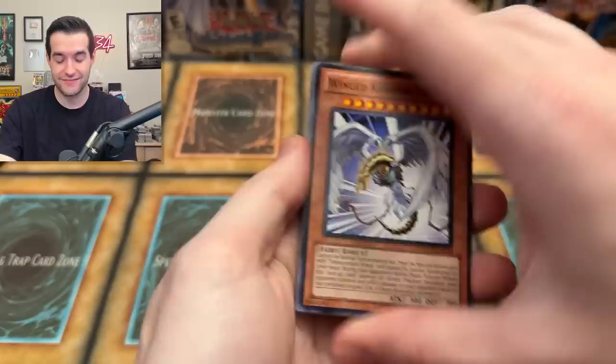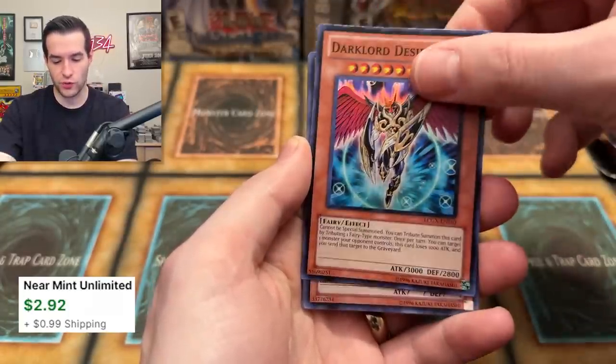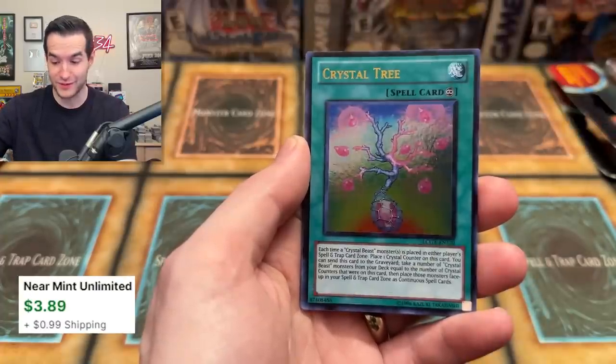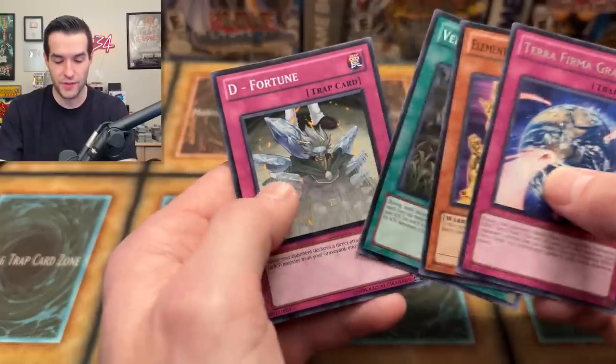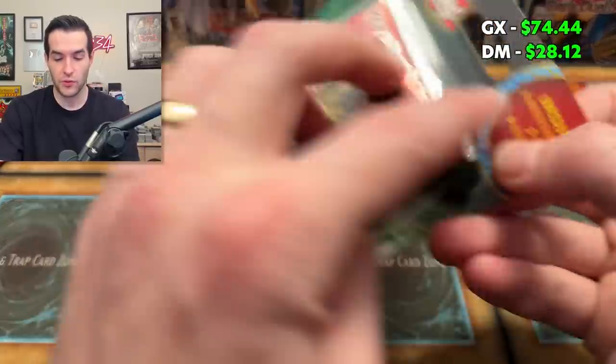Two packs left of each. We have a Wing Karibos level 10 — that could be worth money, I'm not really sure. Light of Redemption, Dark Lord Desire — it's a super. Wing Karibos level 9 — that could be worth something as well. 9 and 10, Crystal Tree. Interesting pack there — a couple of Wing Karibos. I'm not exactly sure on the value of those because I don't pull those very often, but hey, it's probably worth something.